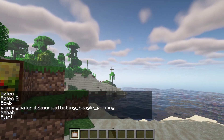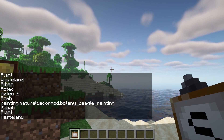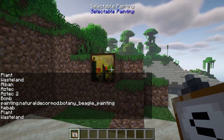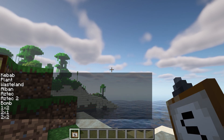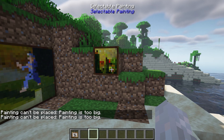Next we have the Selectable Paintings mod. If you right-click a selectable painting you can select from the list on the left all the different types of paintings you would like. If you shift and right-click you can change the size of the painting. You craft it by just placing a painting in a crafting recipe.